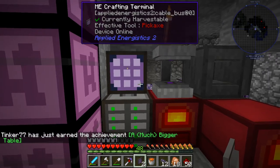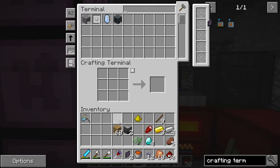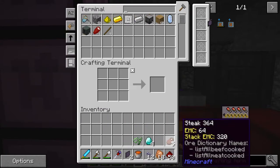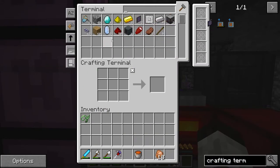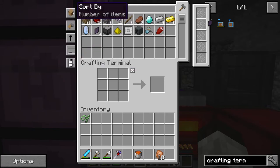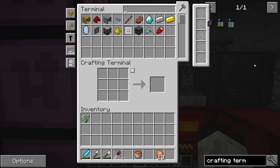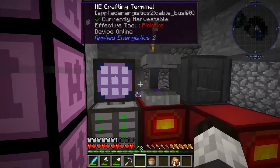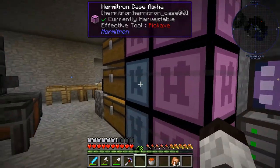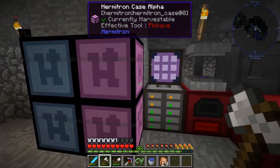I'm going to stick the crafting terminal right here — and now here's where the magic is, everybody. We finally did it! We can take this stuff and just start throwing it in. The system is ready to go — you can see all the items here. I'm going to sort by number of items and set it to automatically synchronize. If we search for something like 'boat' you can see it searches here and there. Now I'm going to start throwing all this junk we have into the storage system.